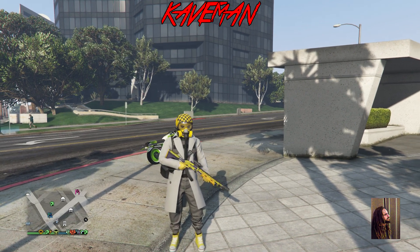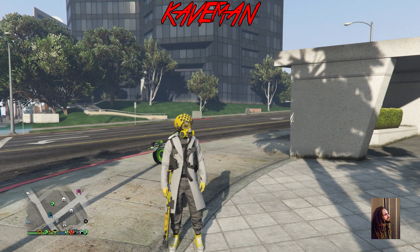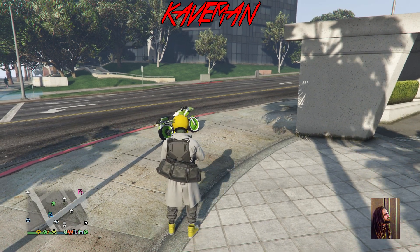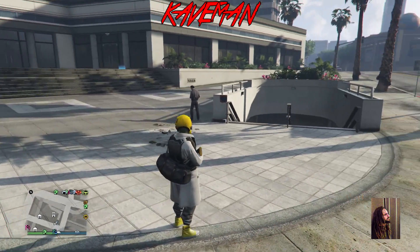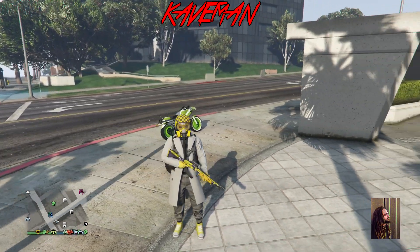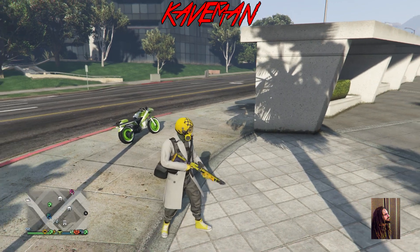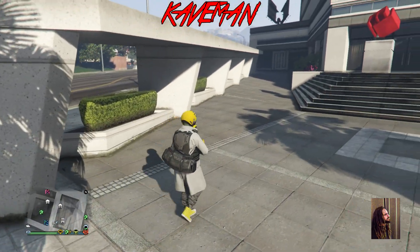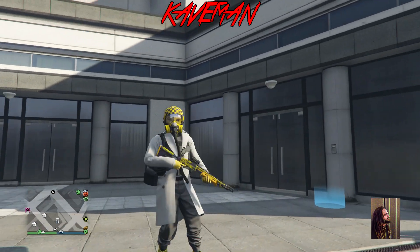I think this looks pretty badass — you got a glitched out armor from one of the jobs. It's gonna take a little longer to get this armor, but I think it looks a lot better than the normal heavy extreme armor with the little red lines on the side. This just looks cleaner, it goes with the outfit a lot better. Trust me, it's worth it — look at this, this is badass.